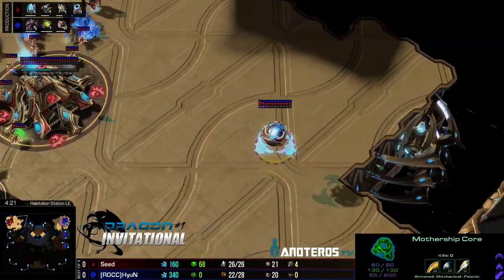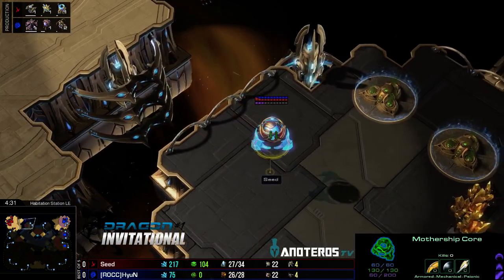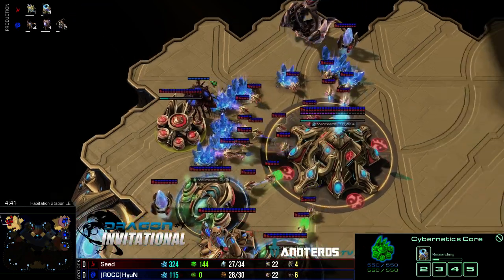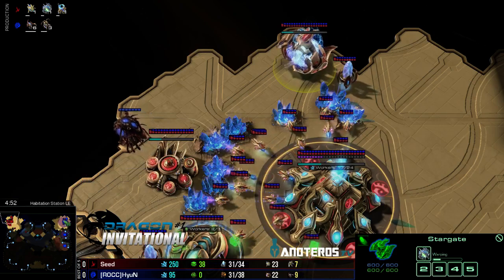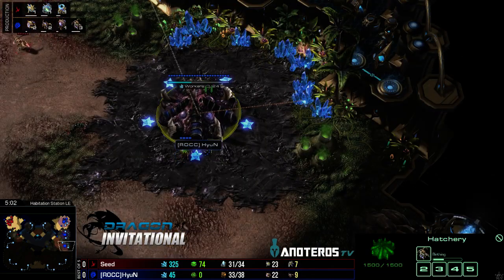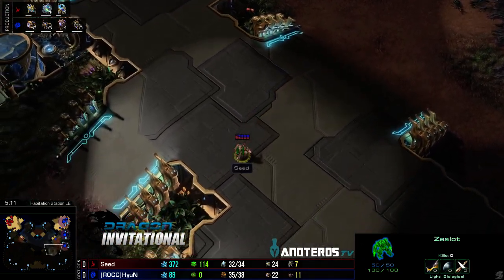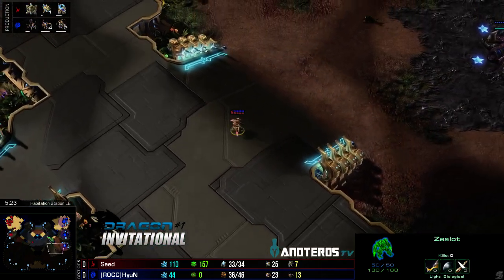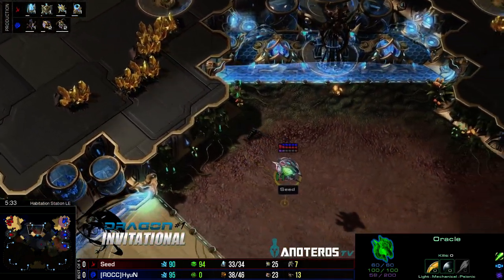Mothership core about to wrap up, rallied across the map looking to do some aggressive tickling. That overlord spotted the stargate earlier. Warp gate research is underway. An oracle is likely incoming — I'd expect oracle first, followed by a phoenix. Seed is chrono boosting that oracle out. HyuN knows exactly what's going on and already has three queens in production, ready for it. Oracles just don't have quite as much punch in PvZ as they do in TvP; queens do a decent job fighting them off.